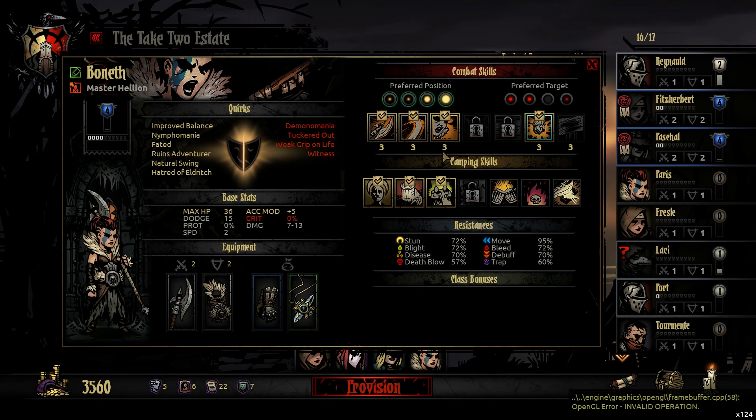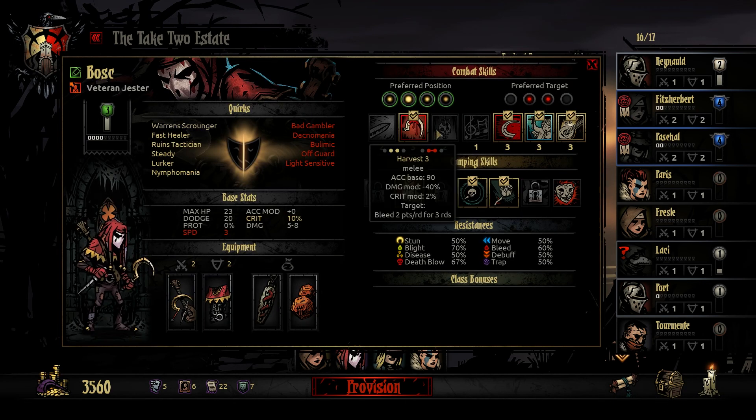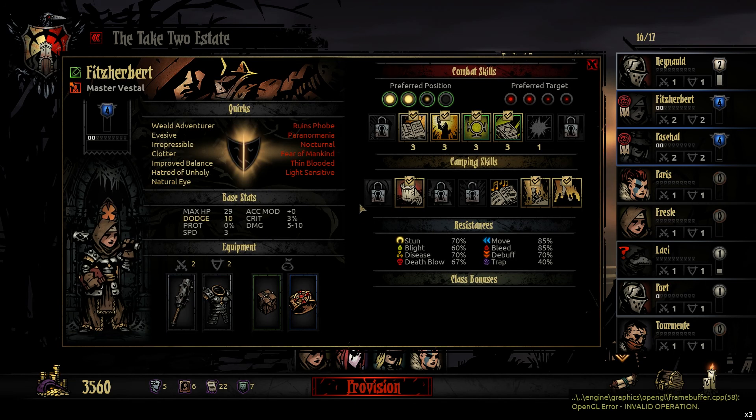Up front there's the Hellion, and you need to have the Barbaric Yawp — if you don't have that you're going to have a hard time doing this tactic. For the Jester, you need to have bought and unlocked the Battle Ballad, and preferably you can have the Inspiring Tune as well for some stress heal at the end of the fight. It could also be nice to have a healer with some upgraded skills like Divine Grace 3 or Divine Comfort 3, which gives party heals.